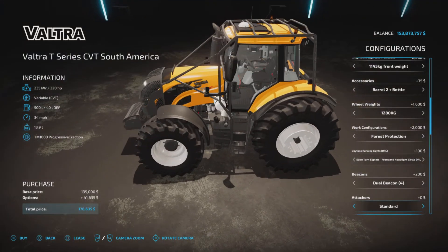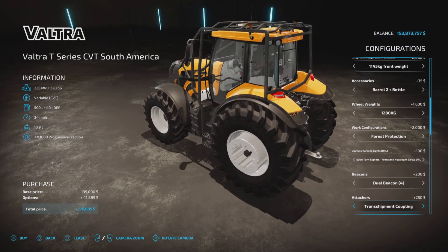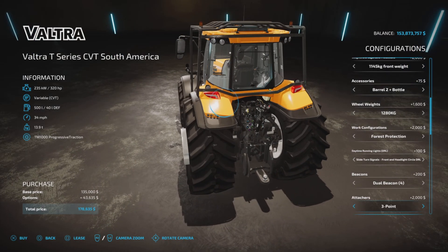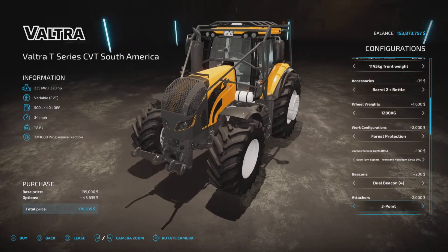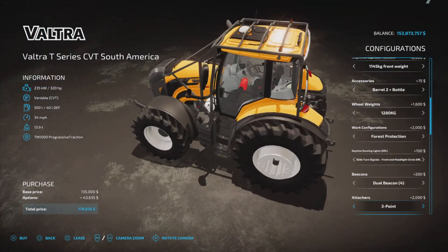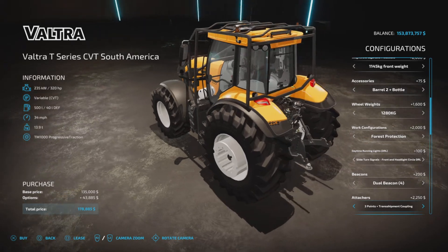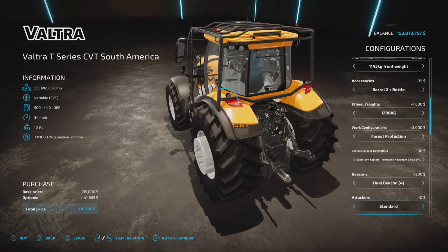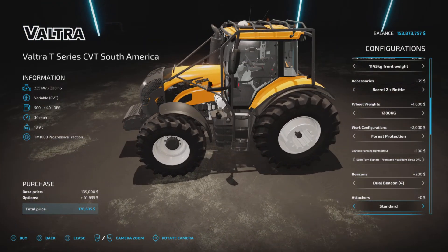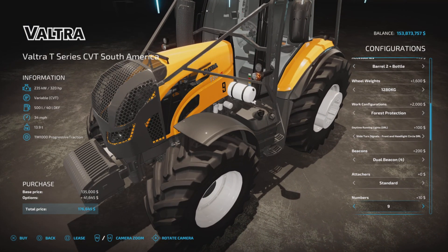Attachers: standard, trailer hitch added, trans-shipment coupling. We also have a three-point front option — if you pick the three-point, your front weights go away and a three-point is added to the front. Then three-point plus trailer hitch, three-point plus trans-shipment, and back to standard. We'll leave the weights on the front.